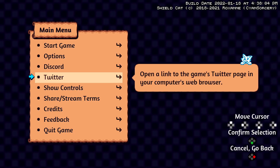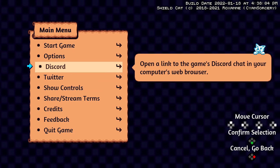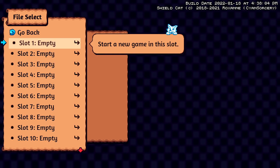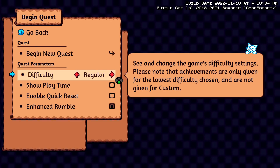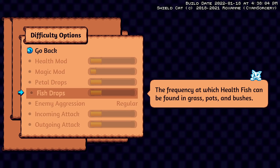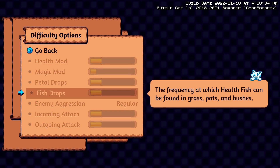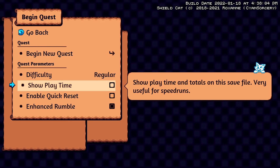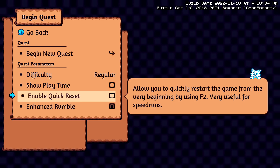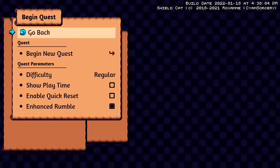Playing with a controller, because it's probably the best thing to do. You got the cute little wolf thing on the little window there. Start game. Oh, a lot of slots. Cyan changed the game's difficulty — health mod, magic, petal drops, fish... Fish can be found in grass! Why are fish in the bushes?! Show play time — maybe if you're doing speedruns. Begin a new quest.